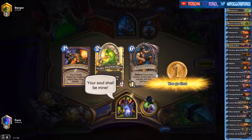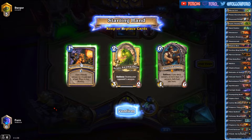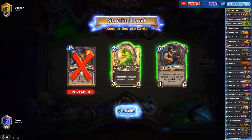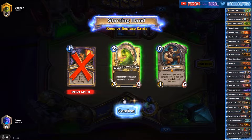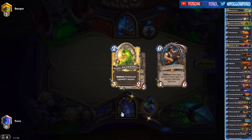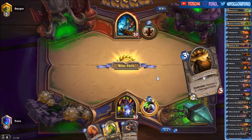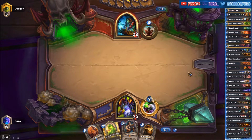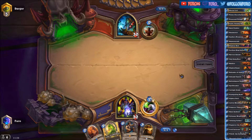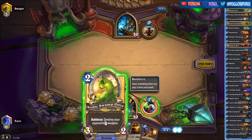Another game — this time it is a Shaman. We definitely want the Reno Jackson. No need for the Power Overwhelming here, and the Exotic Swampoose is great if he is dropping the Doomsayer. He has the Doomhammer of course. He is not playing anything on turn 1 and we could play the minion here but in general you want to keep it.